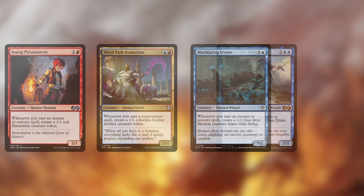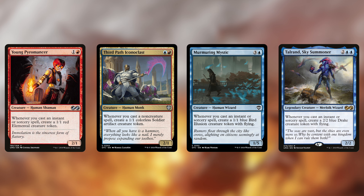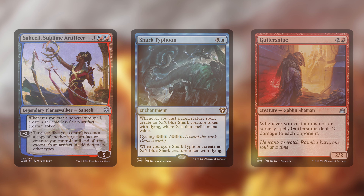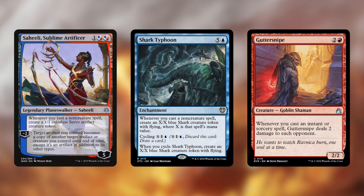There aren't many creatures, but let's have a look at some of them. I'll get the obvious ones out of the way first — making chump blockers with our non-creature spell casts. Young Pyromancer, Third Path Iconoclast, Murmuring Mystic, and Talrand all make tokens. Whereas Saheeli and Shark Typhoon are non-creature versions of the same effect, and should be more difficult for our opponents to deal with. Saheeli could always turn a treasure into another Guttersnipe for a turn, which will allow us to push more damage through.